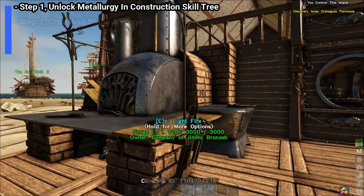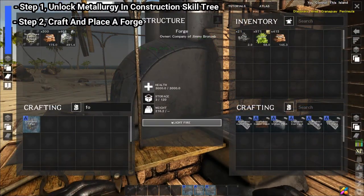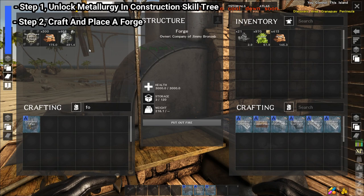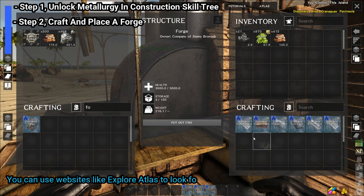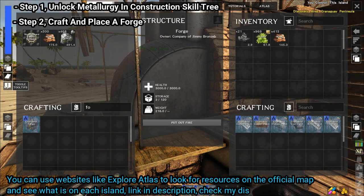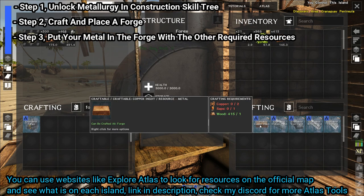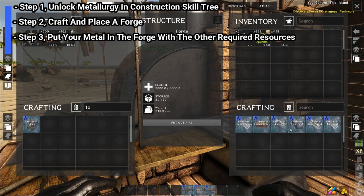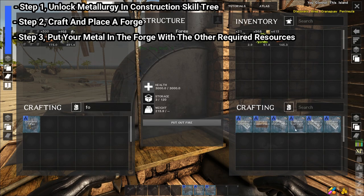Once you've got that, place your forge down wherever you want it, open it up, and light it up. Make sure you've got your tool tips on by pressing this button on the left hand side of the window. Then when you hover over each one it will tell you what resources you need to craft each particular ingot.